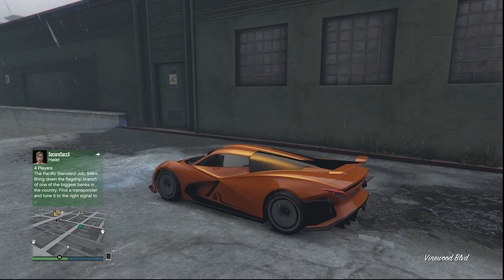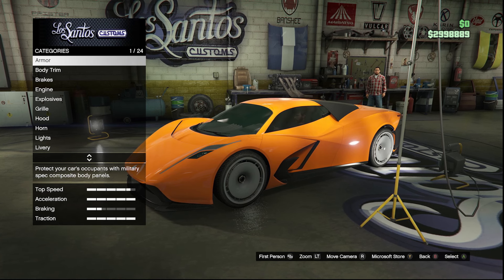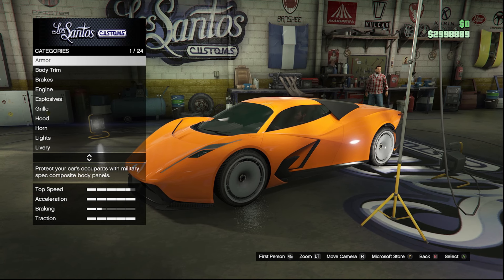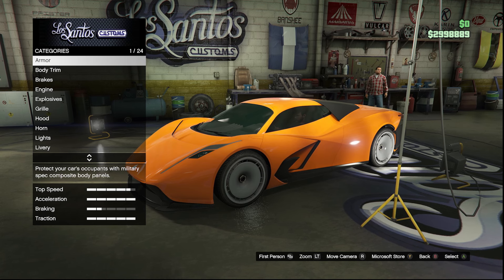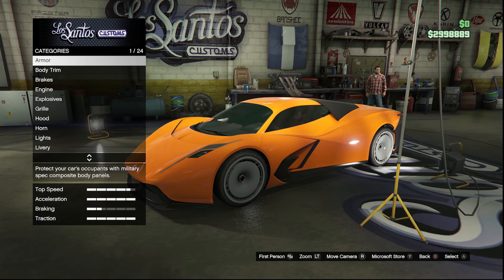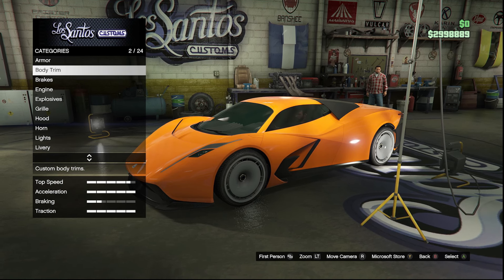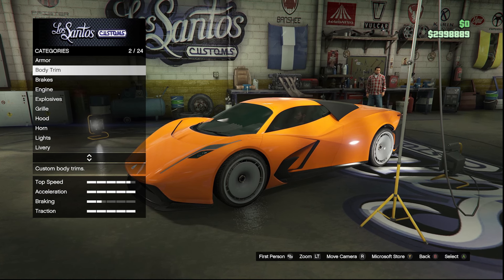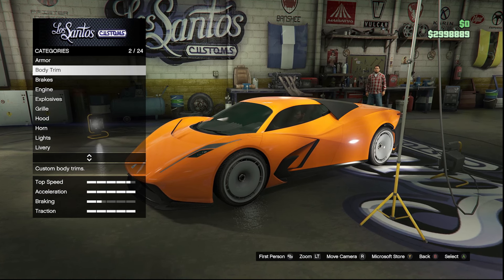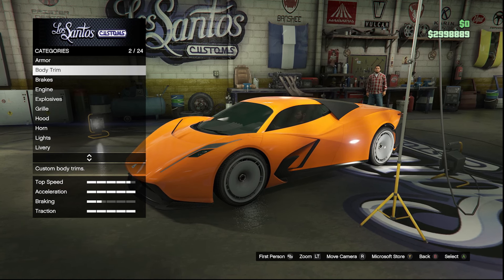With every new vehicle in this game, I expect a lot of customization, so let's go see what we're working with today. Heading into the customizations, we have 24 different categories, which seems pretty standard for new vehicles in GTA Online recently. Since this car is $3 million, I would sure hope there are a lot of different options. Looking at the performance, the top speed once fully upgraded gets all the way up to four and a half total bars, which from first glance makes this definitely one of the best vehicles in terms of top speed in the game.